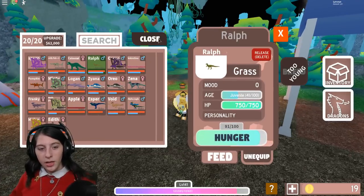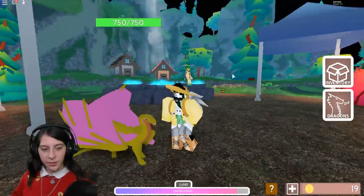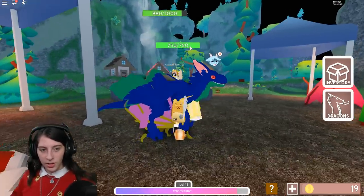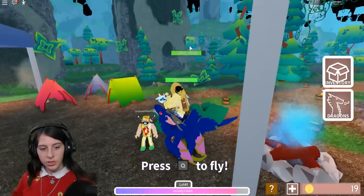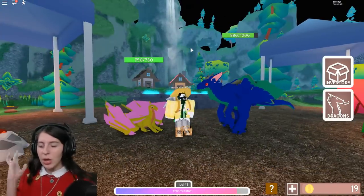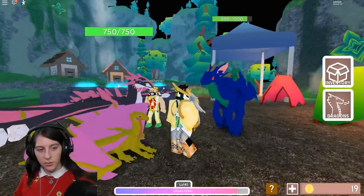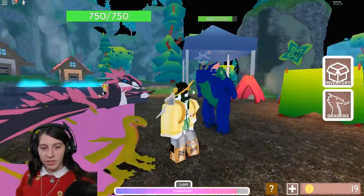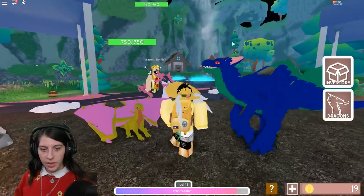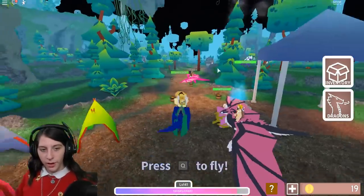I got a beginner's dragon just for this video - not really liking these colors Ralph, but this is Ralph, the starter dragon you can get. This is Esper, an elder, while Ralph is just a juvenile. For people seeing this for the first time, that juvenile form is not what it's going to look like fully grown - Esper is what the raptor looks like fully grown. Esper was my first lava-eyed child.